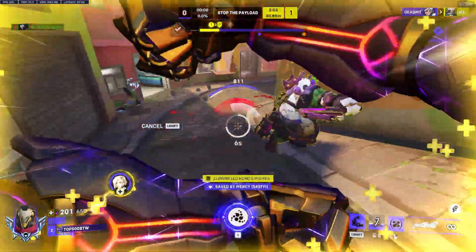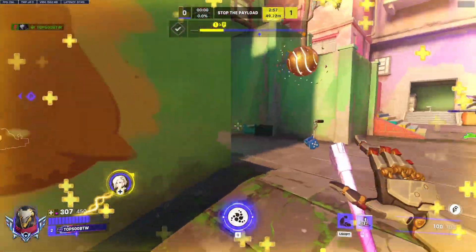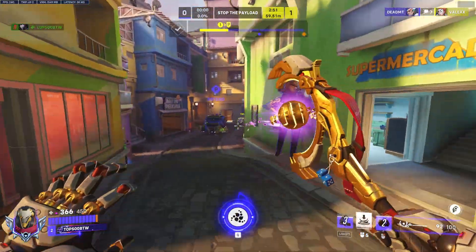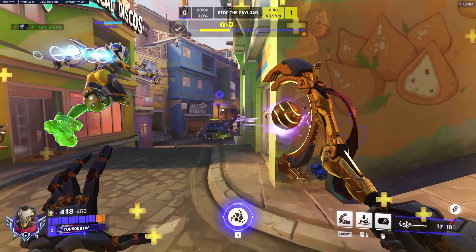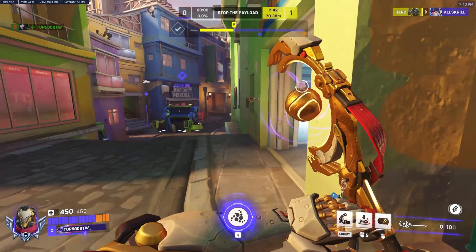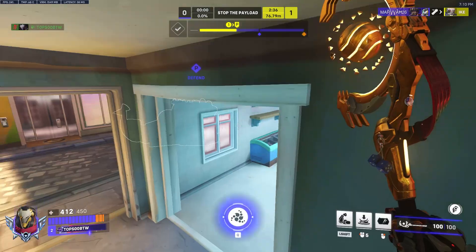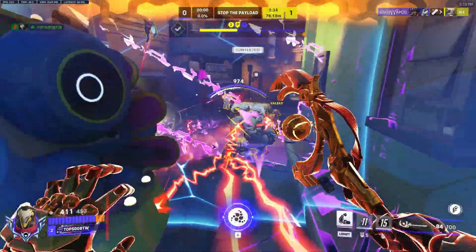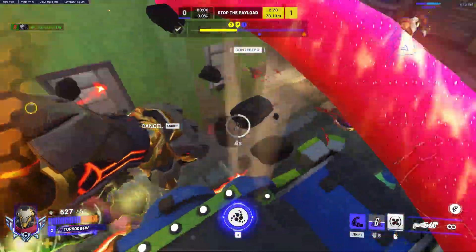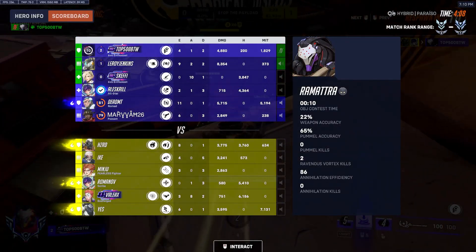Could it be some weird thing where the settings are slightly different and I don't feel it, making me perform slightly worse? Is it almost like a placebo effect — because I'm going in with a certain expectation that I'll lose on this account, maybe that negative attitude is contributing to losses? And maybe when I get on an account that wins more, I'm going in with a more positive attitude because that's what's been happening on that account. That could absolutely be an outcome of this, and chances are that's likely what it is.